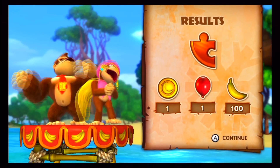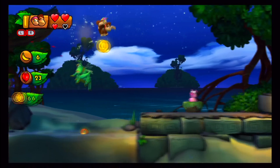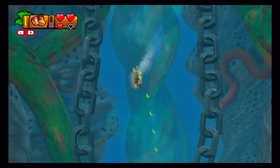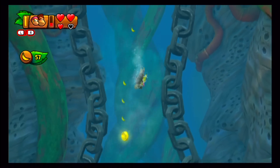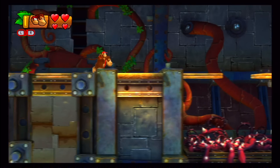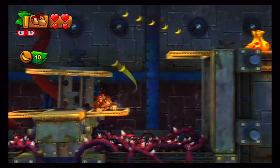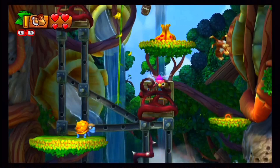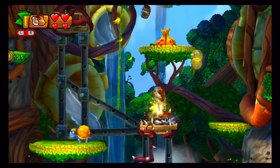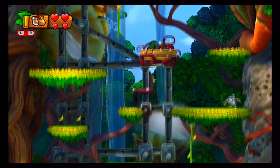With each different member of DK's crew attached to you, they give you different abilities. Dixie can help Donkey Kong fly, but most importantly help him gain some height on the situation. She also has this nifty hair-twirling skill that helps you get through heavy currents of water with relative ease. Diddy Kong makes a return, but he has the same assist as the last game, only helping DK fly over gaps. But then there's Cranky Kong, helping cross those pesky thorn-covered stages, jump on enemies' heads, and bounce across the stage with style and grace.